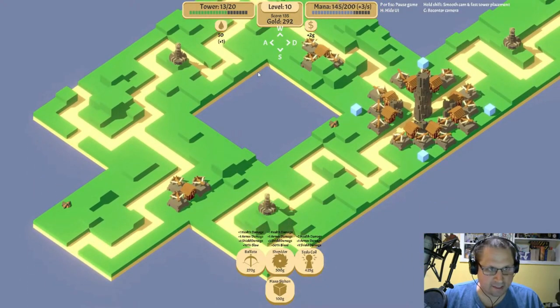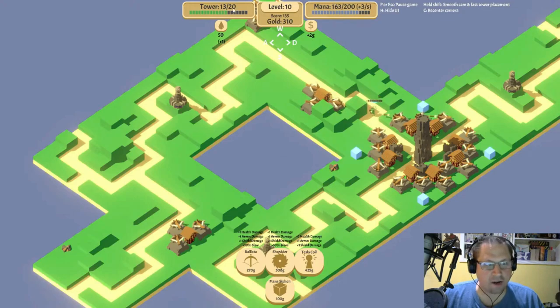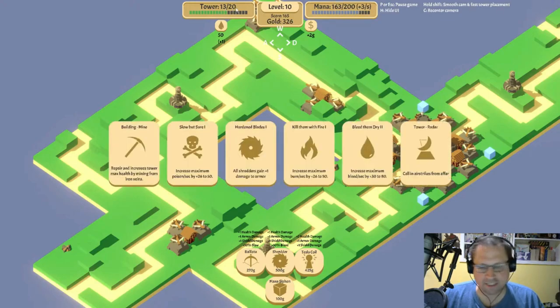I'm not too worried about this hitting our tower. Mana does not equal tower life points — if the tower goes down to zero health it's game over. Mana is just what fuels some of my towers, such as the tesla coils. Those require mana, and if I don't have mana then they can't fire.